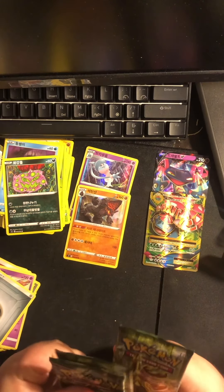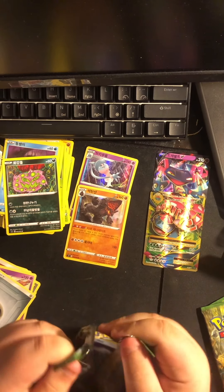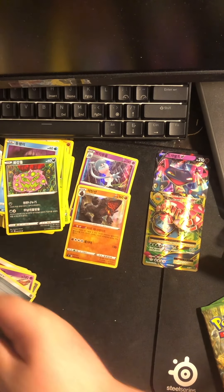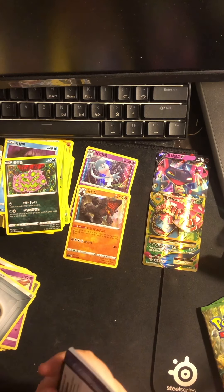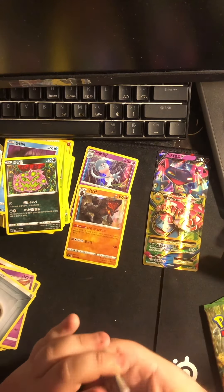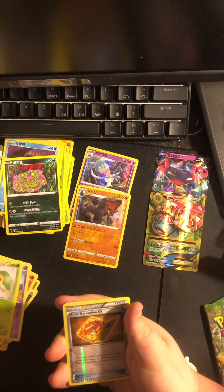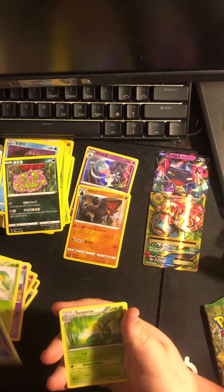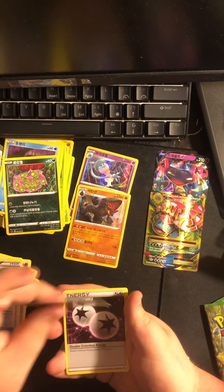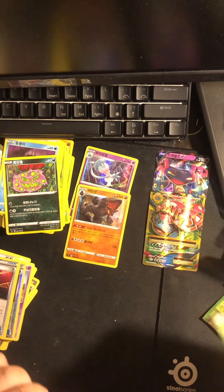Now let's get into our last three packs of the video — quite exciting. These ones are going to open so easily. I forgot to look up the trick for these, because I don't know if they have a trick. Whismur, Fennekin, Solosis, Snivy, Reverse Holo Fossil something kit, Superior Energy, Cinccino, and Diovolusha — I can't speak.